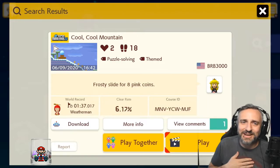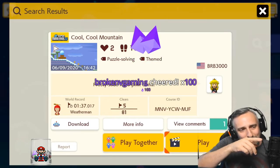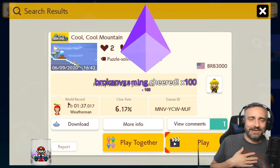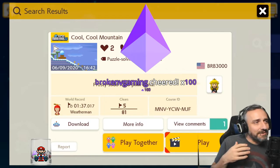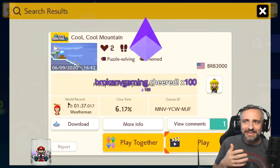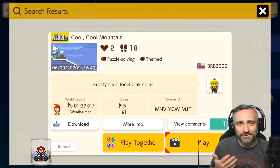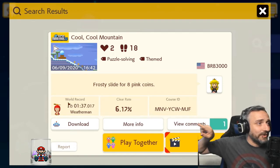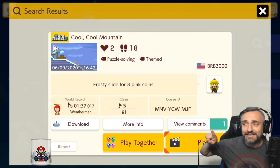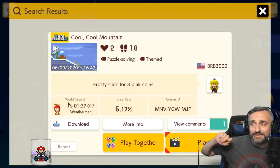What's happening, I'm 64 Josh and I'm playing Mario Maker right now. Bennett Star jumped in my chat and was like, 'Hey, check out one of my levels — I make Mario 64 inspired levels.' I was like, well, I'm 64 Josh, so I probably have to. The course ID is right there as you can see: MNVYCWMJF.